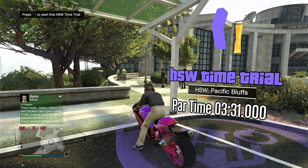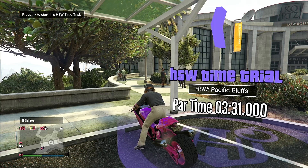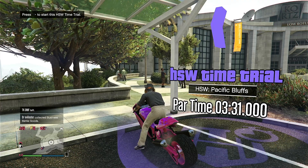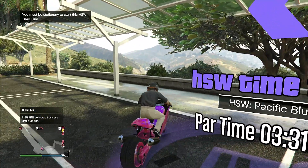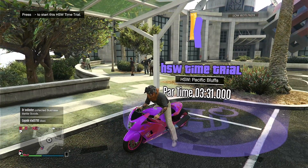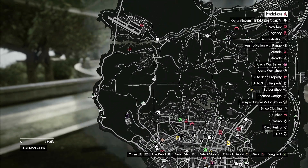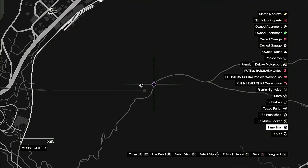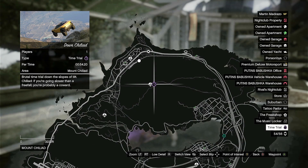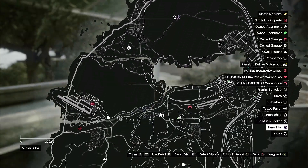The next one is if you're on new gen only, but there's also one for previous gen. First, the HSW Special Works Time Trial. This can give you $250,000 — it says three minutes but you can get under two minutes. You don't even need a fast vehicle for this; it's pretty easy with any vehicle. For the HSW Time Trial you have to use the HSW Upgraded Vehicle, but for the regular ones you can use any vehicle. This one on top of Mount Chiliad gives you $100,000 if you're on previous gen — very easy, under one minute.